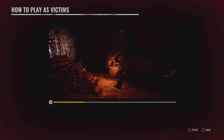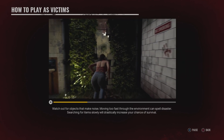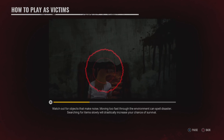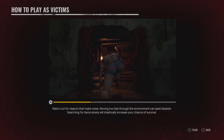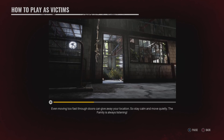Use them. Watch out for objects that make noise. Moving too fast through the environment can spell disaster. Searching for items slowly will drastically increase your chance of survival. Even moving too fast through doors can give away your location. So stay calm and move quietly — the family is always listening.